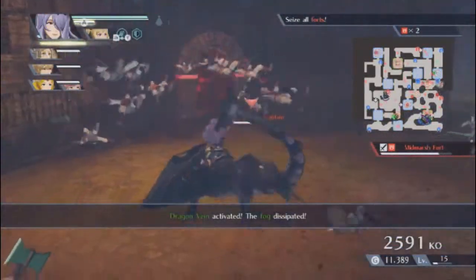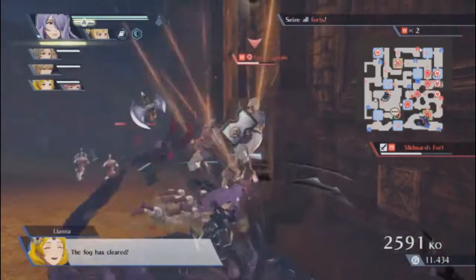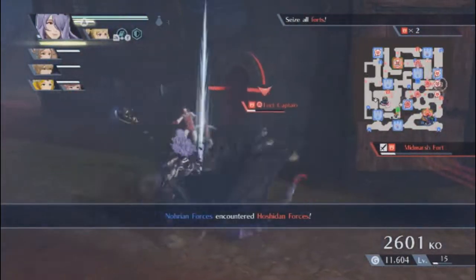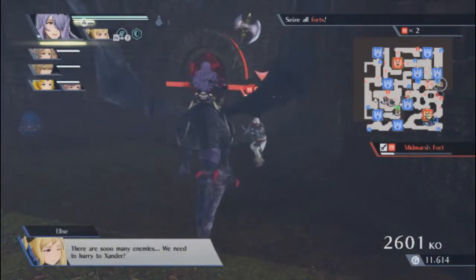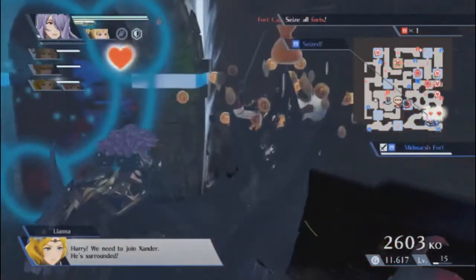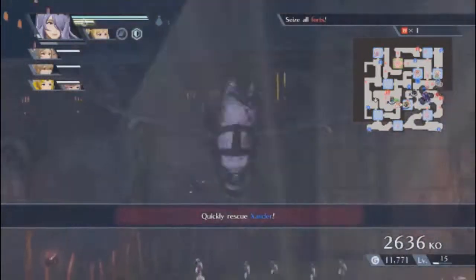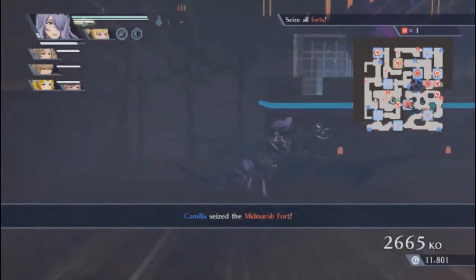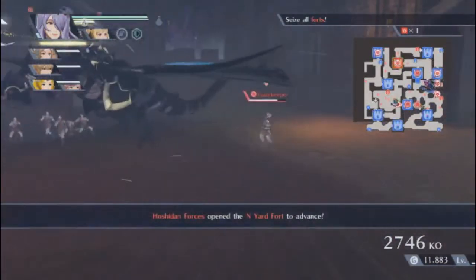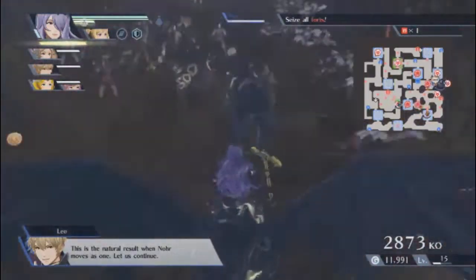We're ready for orders. The fog has cleared — now we can see where we're going. There are so many enemies. We need to hurry to Xander — he's surrounded. He's fine, don't worry about it. We need to join Xander. He's not even in danger — look at him.